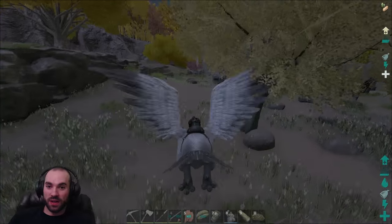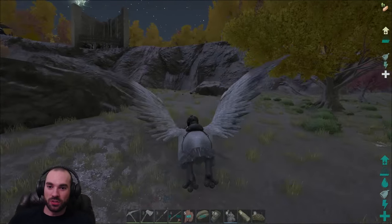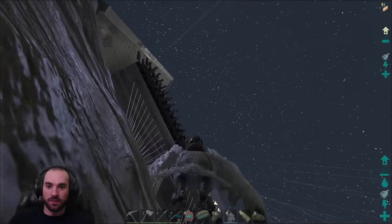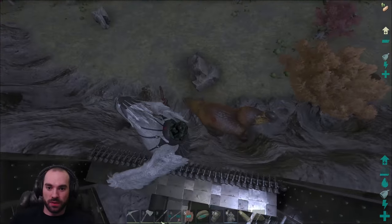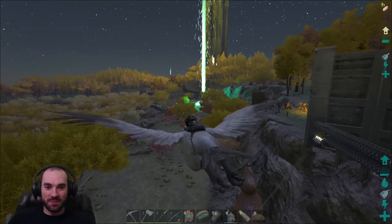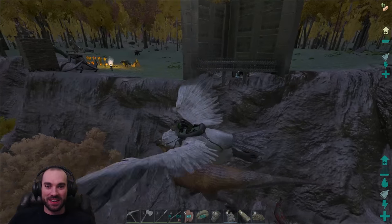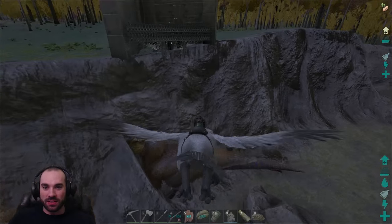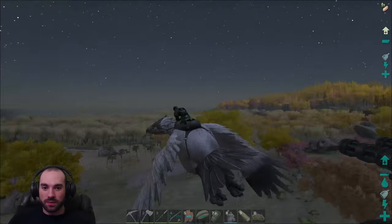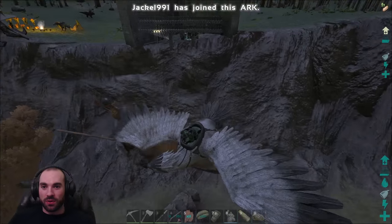Okay guys, we're back and we've got the Dodorex aggroed on us. We have to fly really low to keep his interest, but we're trying to get him over here to these turrets. Now they're going, and we've got the neighboring tribe over here who's set up with some ballistas who are going to be blasting him as well. Turrets are going, neighboring tribe is firing ballistas at him — we are gonna burn this guy down.